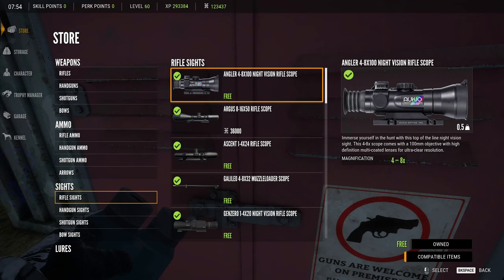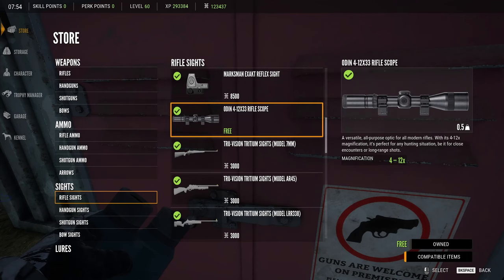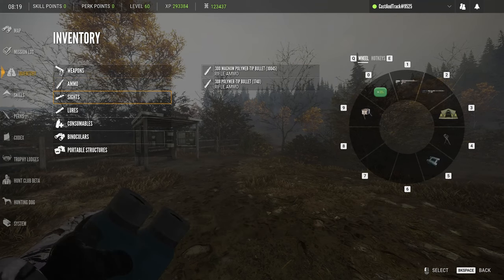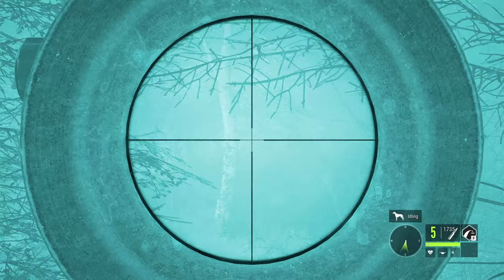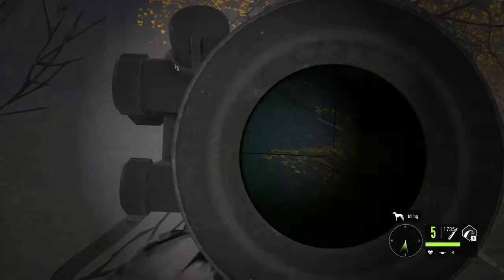First off, here's the night vision scope in the shop — looks amazing. The second scope we have is the Odin 4 by 12 by 33, and that one doesn't look half bad in the shop either. The last new scope is the third one. Let me show you what the night vision one looks like when zoomed in all the way. It's in the middle of the day so that's why it's so bright, but it's definitely a lot bigger on the sides compared to the last night vision scope we've had.